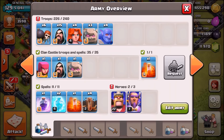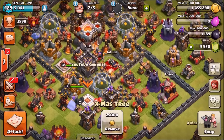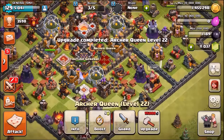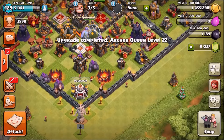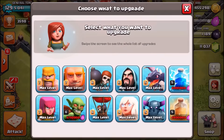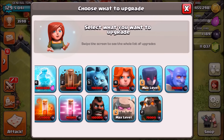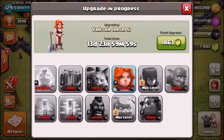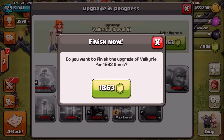We have four Valkyries, three golems, 15 wizards, six wall breakers. We also need to gem our queen — she's currently upgrading to a new level. Just gemmed our queen as well, so we've got 11,000 gems left. Now it's time to upgrade these Valkyries to max level. They cost 110,000 dark elixir — going to gem them straight out.